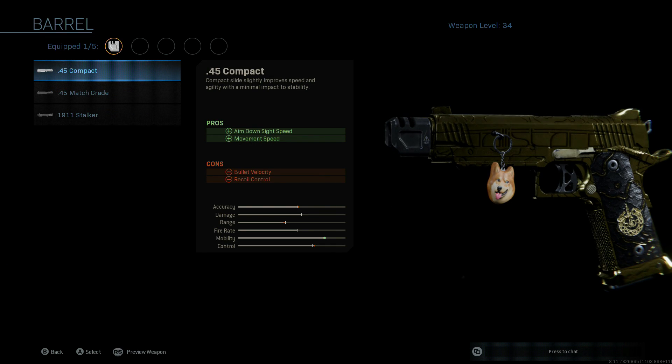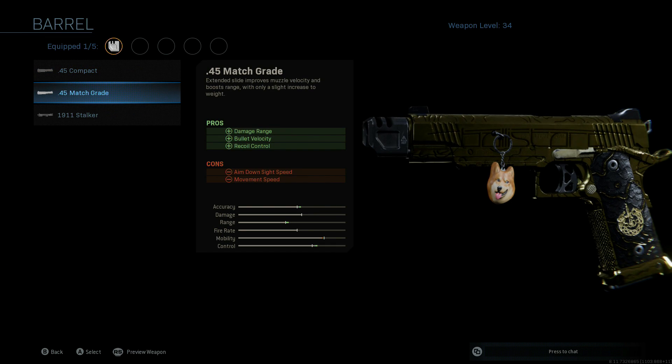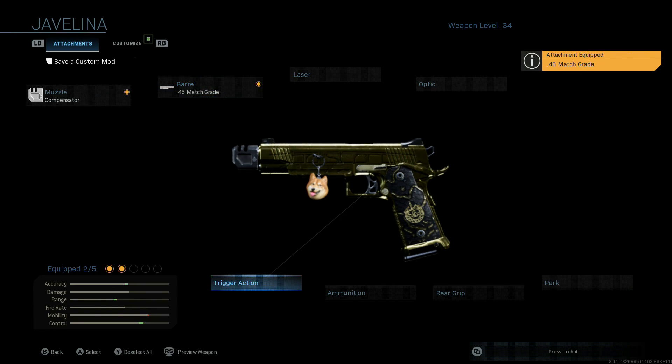For the barrel, we want to go with the 45 Match Grade because the extra damage range, bullet velocity, and recoil control is what you'll want to slam on these pistols, since your ADS time is already so great.